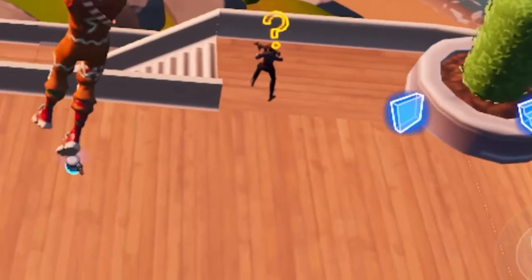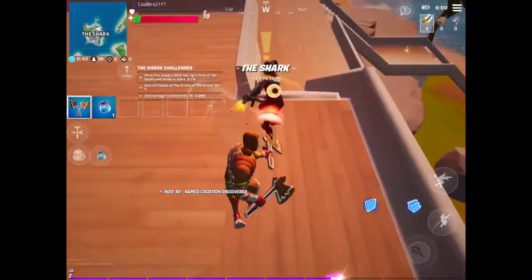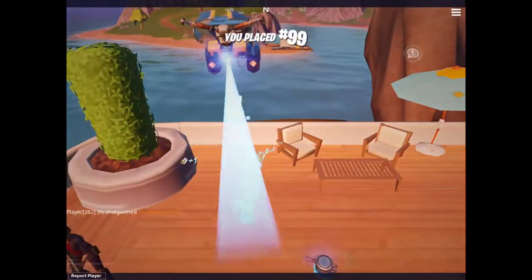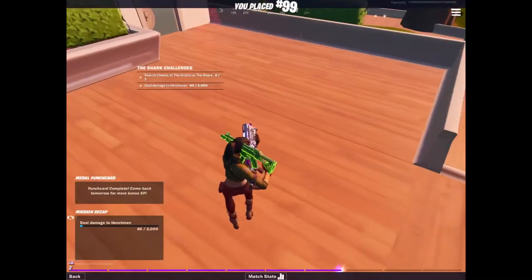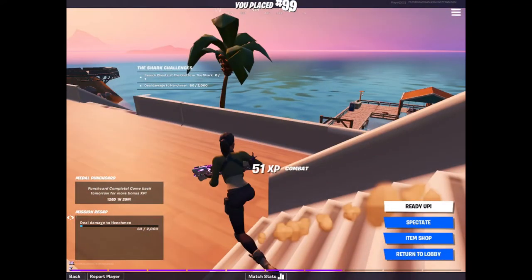Wait, there's a guy here already? Where did this guy come from? Oh no — shield, what is this? I've only got health. 99! I was the first one to get killed. What? There was an actual player behind me? I didn't even see this guy. The guy who had a question mark on his head — that was like a bot or something. This is so weird.